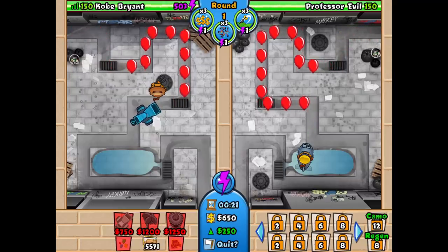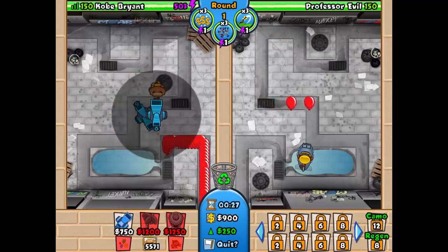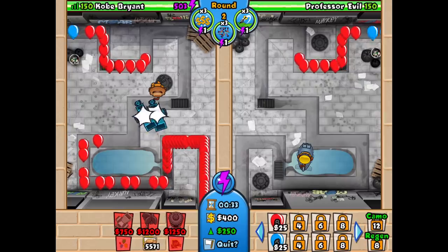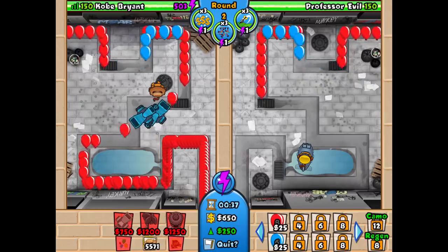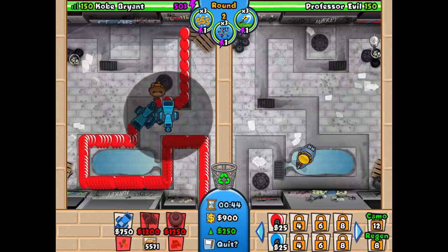We'll be starting off with a balloon chipper here, and believe it or not we are pretty much just going to be using zero-zero balloon chippers for this challenge. It's really not effective to upgrade them at all unless you want to go for lead detection, which we will only need around 10. We're just going to be spamming balloon chippers, and if we check our powers we can see we have the range boost — we will need all three of them.